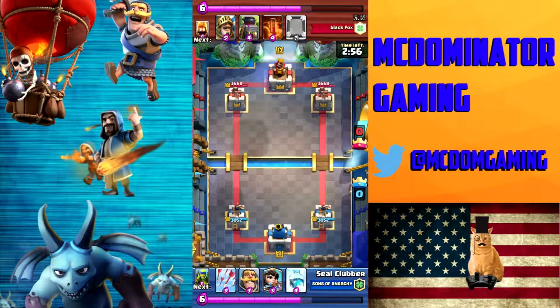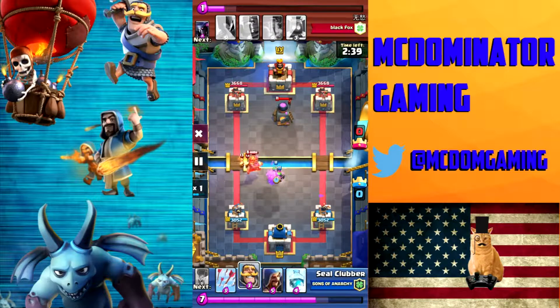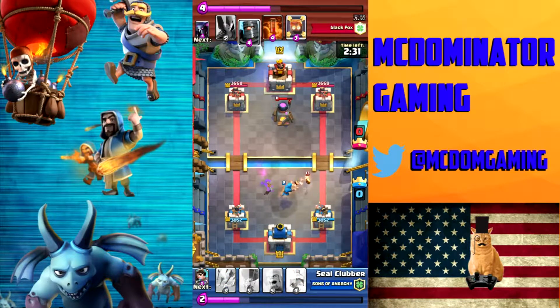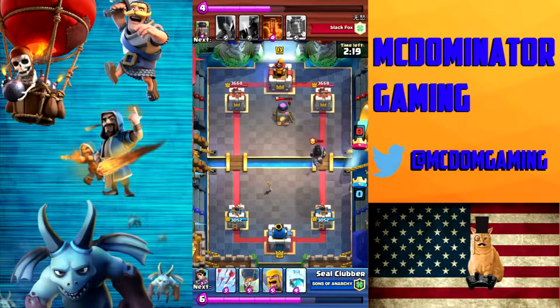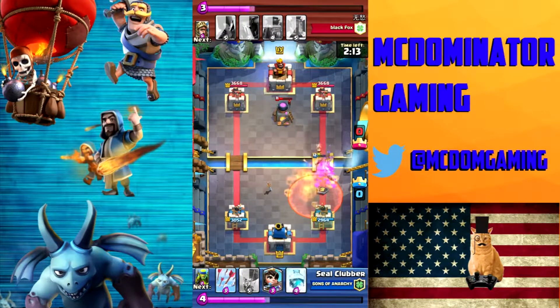I knew this game would get me into the top 10,000 if I won it. I see this level 13 and figure I'm basically looking to play for a tie. I'm not using my Balloon until the one-minute mark — I'm just going to cycle everything else. I'm thinking he's probably running a double Prince deck, and sure enough, here he is. I do not want to play my Barbs because of the Dark Prince being splash and area damage, but I have no choice — I have to let my Barbs die. I take them out and tank those two Furnace Fire Spirits, then basically wait out the Poison.